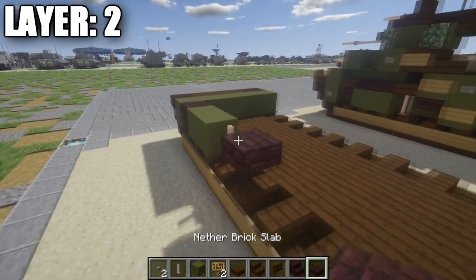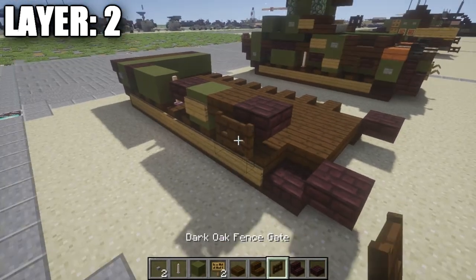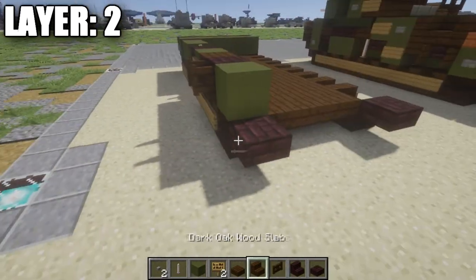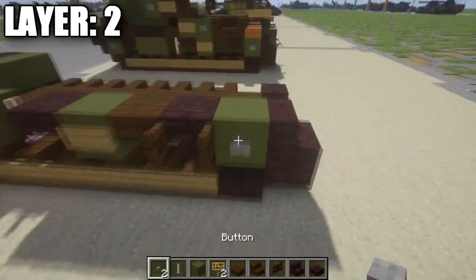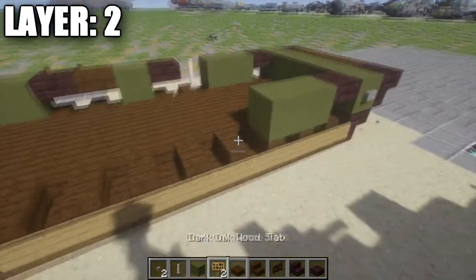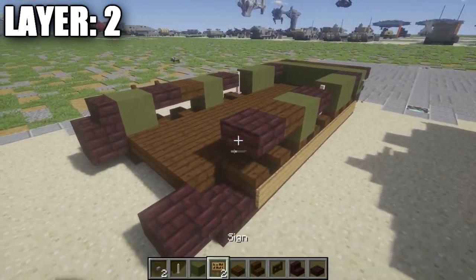Place an end rod on top of that stair, a nether brick top slab, a green stained clay block with a sign on the side, a dark oak wood top slab, a nether brick top slab, an open fence gate coming off the side of that top slab, and then a green stained clay block on top of that nether brick half slab. Then a nether brick stair on top of that nether brick top slab, and also a stone button on this green stained clay block. We're going to copy the same design on the other side. It may look like a mess, but it will definitely look better once we get the next layer built on.